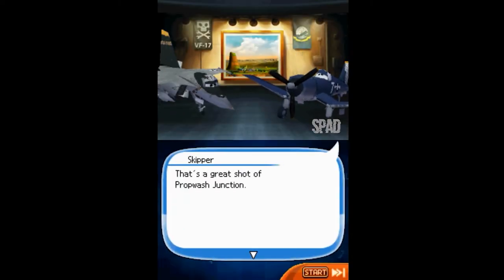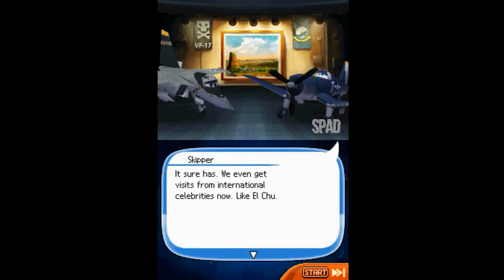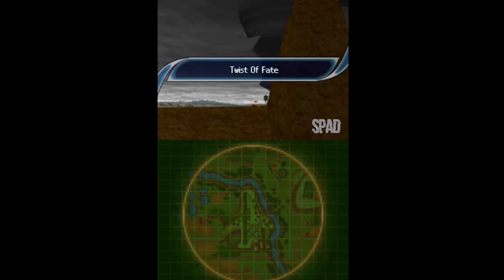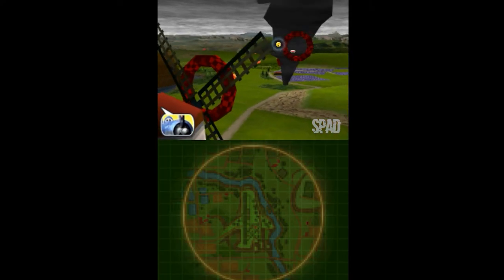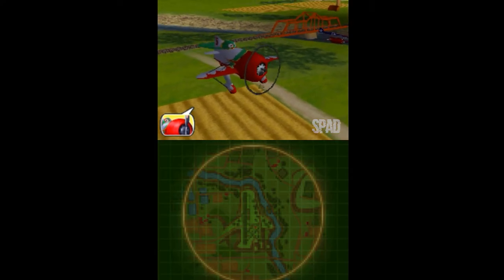That's a great shot of PropWash Junction. I bet having a local racing superstar like Dusty has really put your hometown on the map. It sure has. We even get visits from international celebrities now, like LQ. Watch out — you'll lose time if you hit a tornado. If you are not so segura, amigo, there is no way I would challenge these tornadoes.